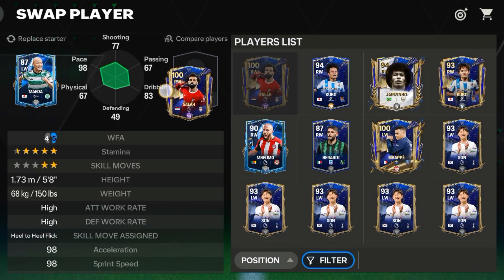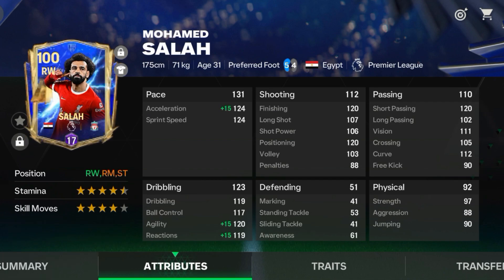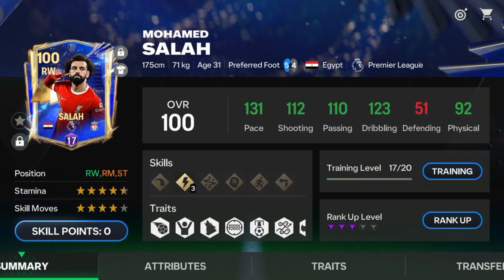Let's quickly see the attack, then I will play head-to-head. For right wing, I will use the Egyptian King — the best right wing card available right now. I have uploaded his gameplay review, you can check it. He scored amazing goals, these stats are amazing, and his celebration also got upgraded.